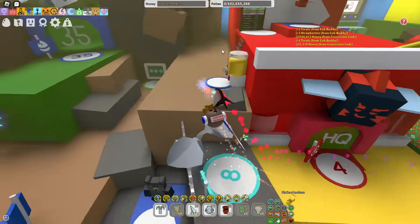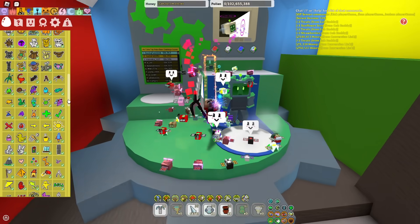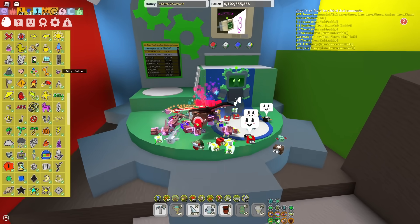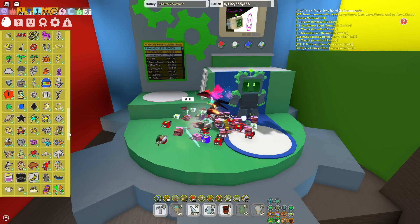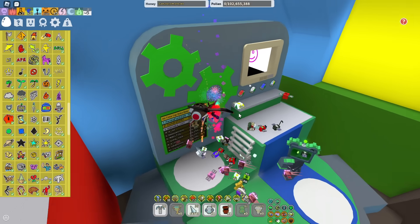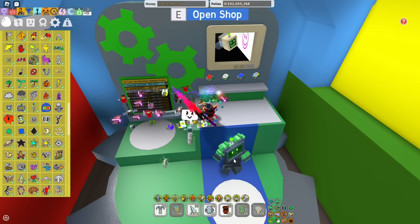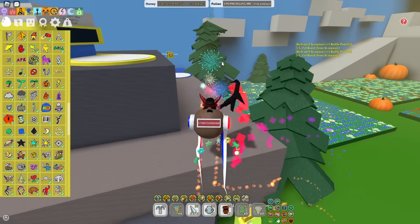RoboBear's Beesmas quest is just mostly easy to mid stickers and some tall stickers as well. If you just get most of these, you'll be kind of good, because you're already getting them for the other NPCs. And if the other NPCs won't use them, you can basically just use them on RoboBear — none of the really hard stickers yet though.